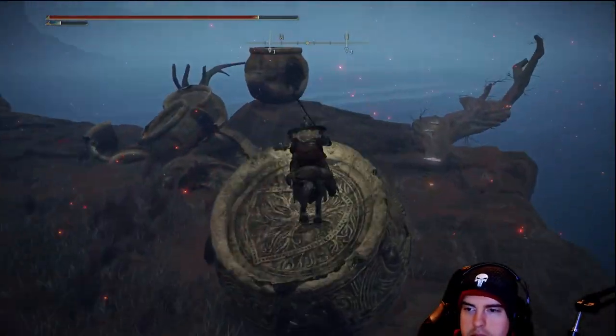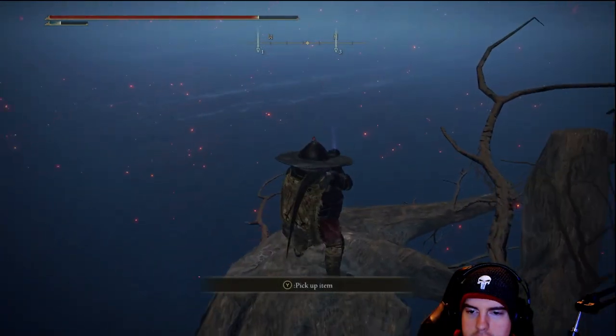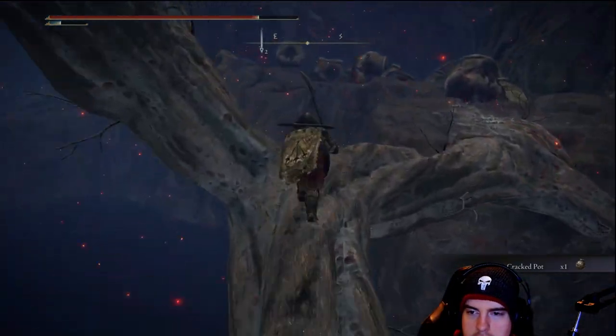There's one other item just behind the Erdtree — it'll be on a branch over to the right. It's going to be a cracked pot.